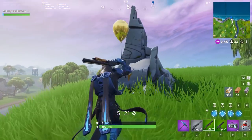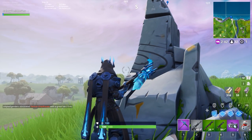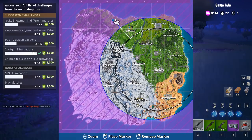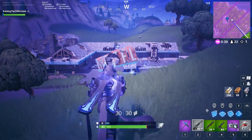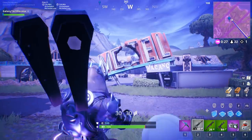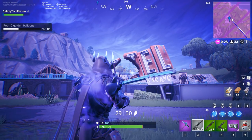Now there are other locations on the map, so you can probably find a few more, but this is what I've got for you. Balloon number four is at the motel here in D2, and it's right in the motel sign as you can see in front of me. You don't have to use your pickaxe — you can just shoot them, and that will give you number four.